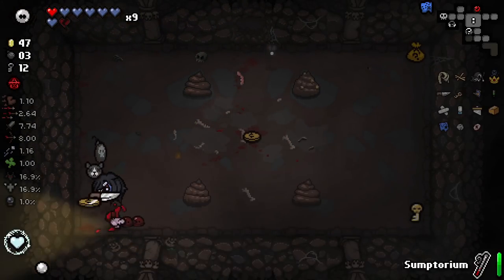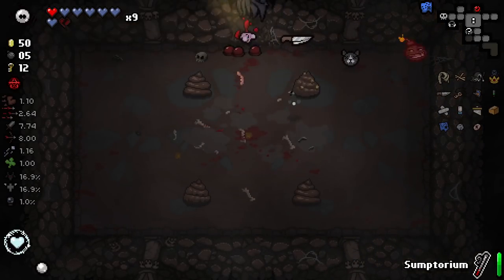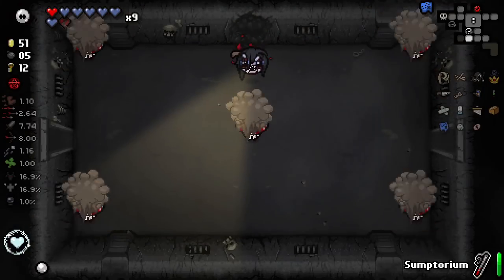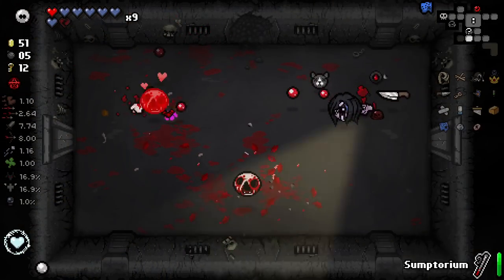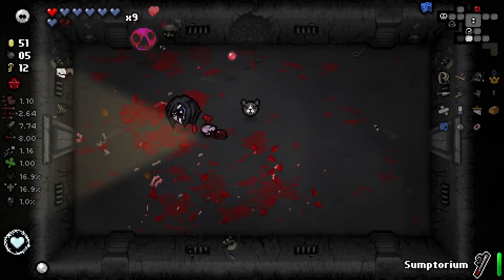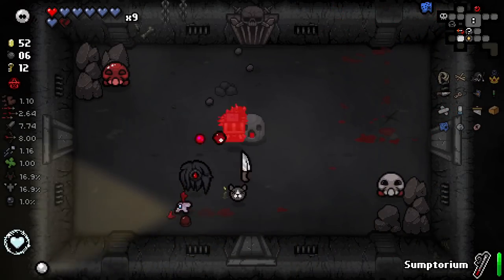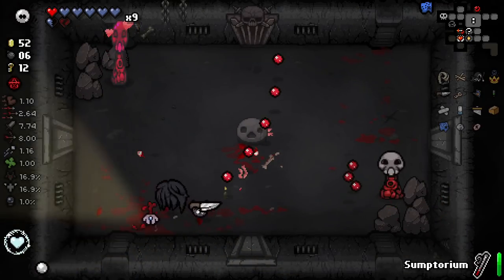In here we get some golden pickups — nice. Let's go find our item room and shop. This shop is potentially worth a lot to us — we could get some really good stuff. We have so much money, I'm hoping we can get like a member's access card or something. Old bandage is killing it for us right now — very appreciative of old bandage. So here's our item room.